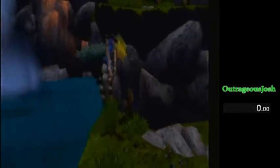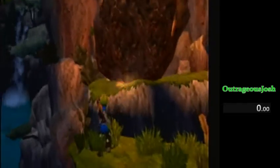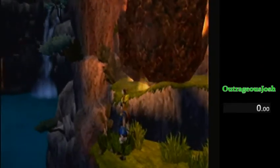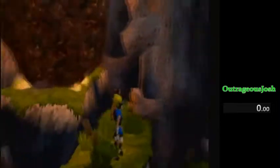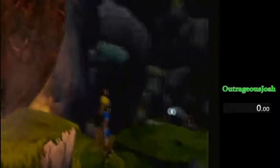If you fall, fast swim back over here quickly because the worker strike is on your tail. You have to keep attempting this for any percent anyway. For no major skips, you can't even do this skip — you'd have to talk to Kira.